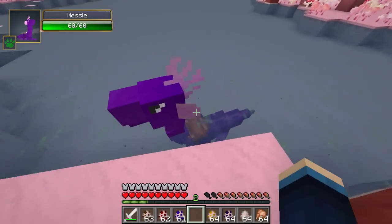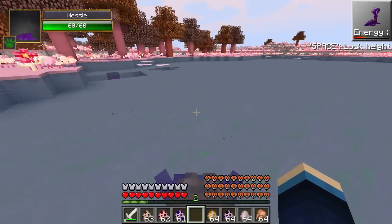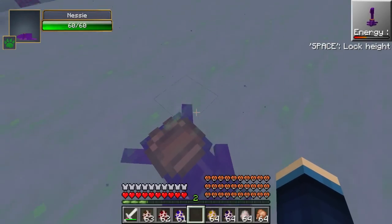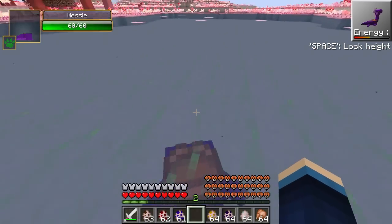You can ride these guys, so if I just right-click with the saddle I can get on these guys. Oh my god, where's his head gone? His head has just disappeared — I've decapitated this poor dude. I can control him but he's got no head. Oh, what have I done?